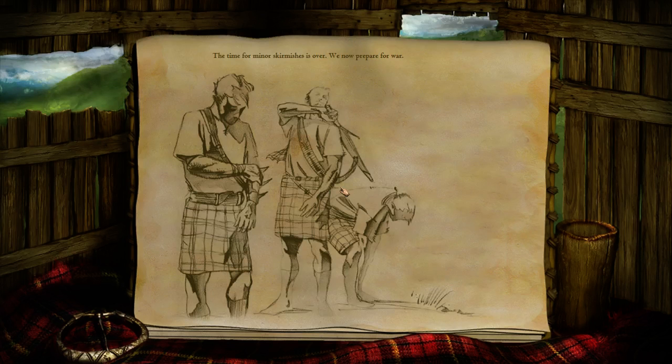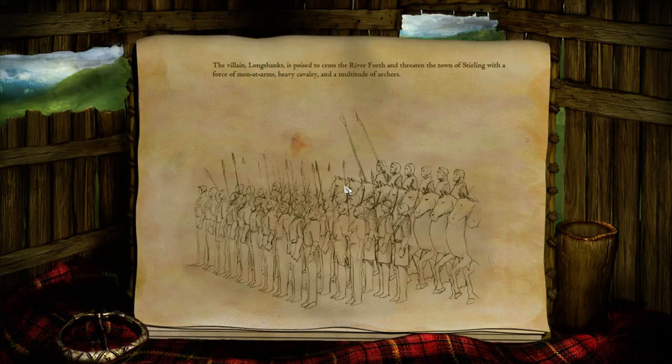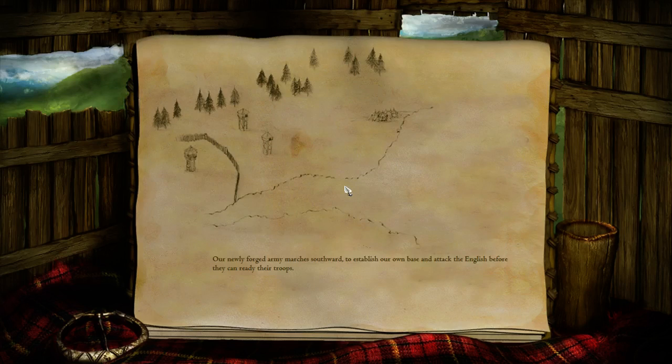Let's begin. The time for minor skirmishers is over — we now prepare for war. The villain Longchance is poised to cross the river Forth and threaten the town of Sterling with a force of men at arms, heavy cavalry, and a multitude of archers. Our newly formed army marches southward to establish our own base and attack the English before they can ready their troops.